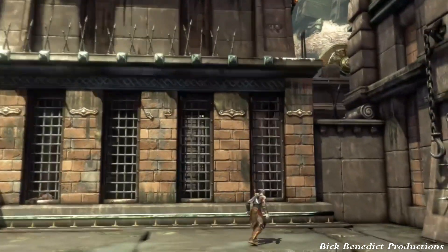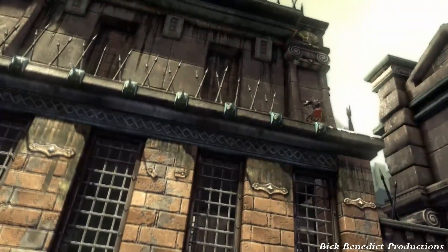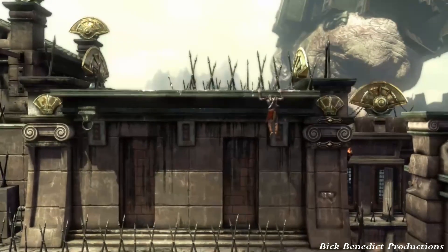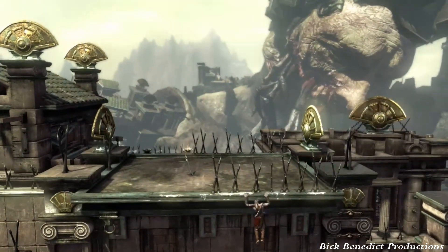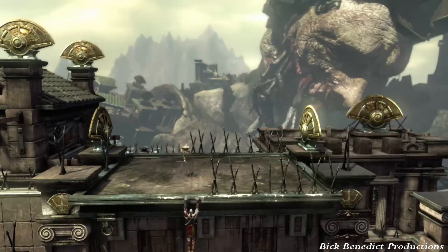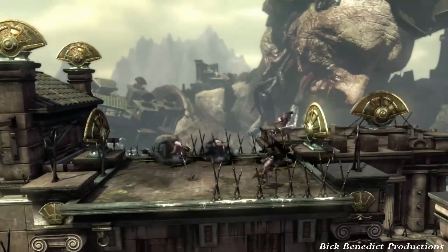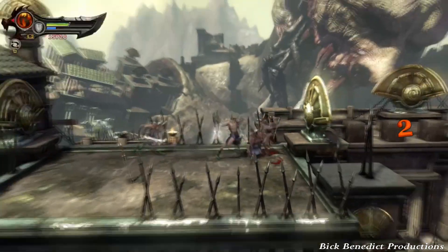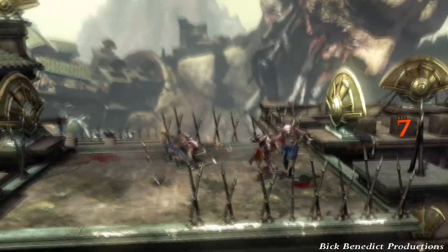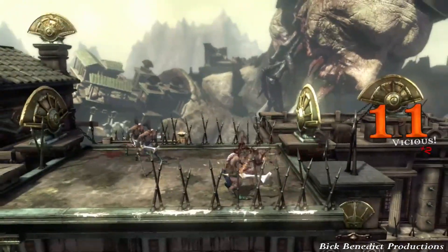The next fight appears skippable. There are three grunts, but you need to really make sure that you don't pick up the sword that's in the ground — see that one? You can skip this fight if you don't want to even risk doing that. If you accidentally picked it up, you can just reset the checkpoint and it won't have saved the fact that you did that.